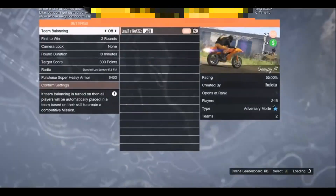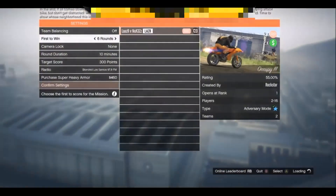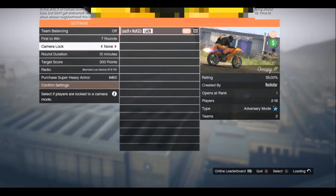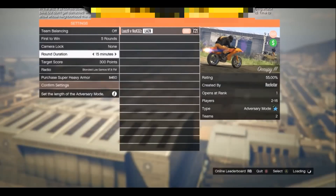Once you guys arrive at the setup menu, you'll now notice that unlike before when we were capped at only playing four rounds, because we started it up in an invite only session it's now going to allow us to play up to seven rounds. However, you guys don't want to put it on seven rounds — instead put it on five rounds, because five rounds allows us enough time to earn all the in-game bonuses. Set the round duration to 15 minutes and the target score to 400 points, then go ahead and invite your friend into the game.